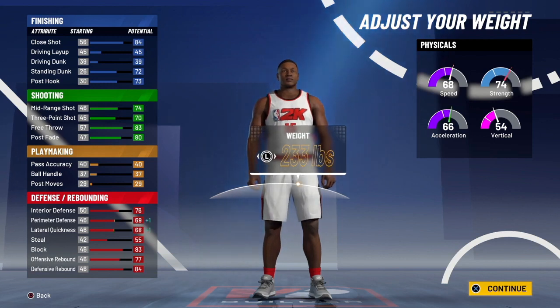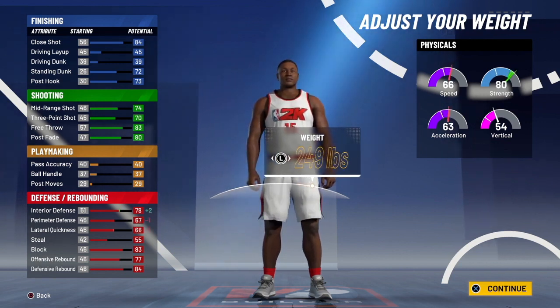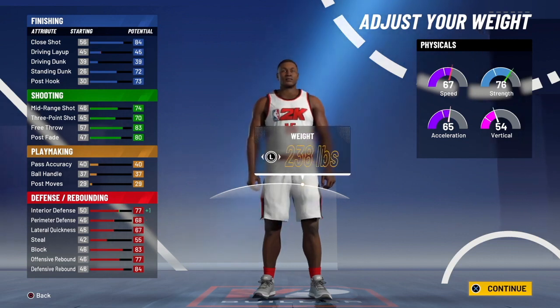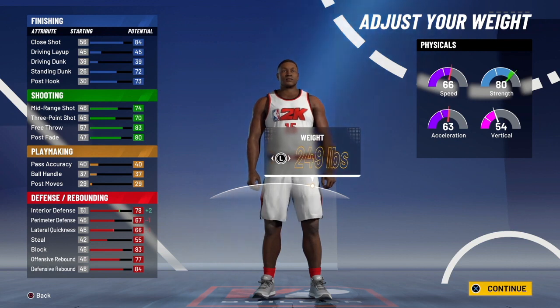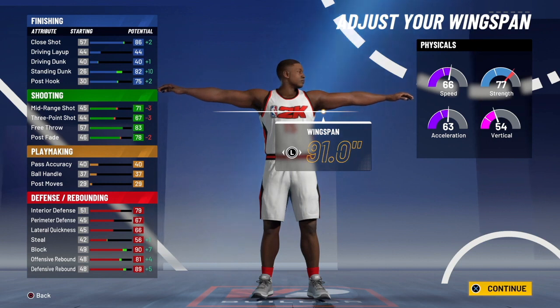For the weight, I didn't go to the minimum or the average — I went a little bit above. I put my strength to 81, which kept my speed at 66 and acceleration at 63, only dropping them by two while increasing my strength by six. When you max out your wingspan your strength goes down, so I want to make sure I have an 81 and can come back to around 75-76. I went to 251 pounds.